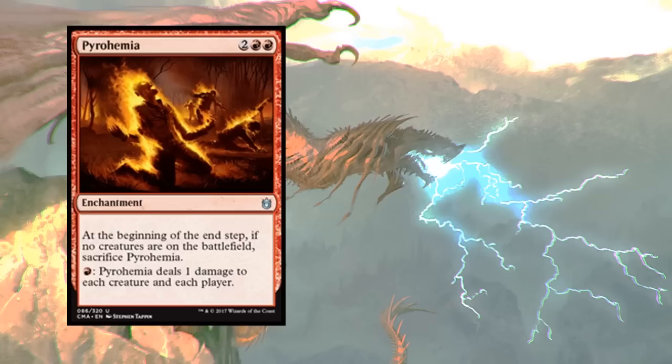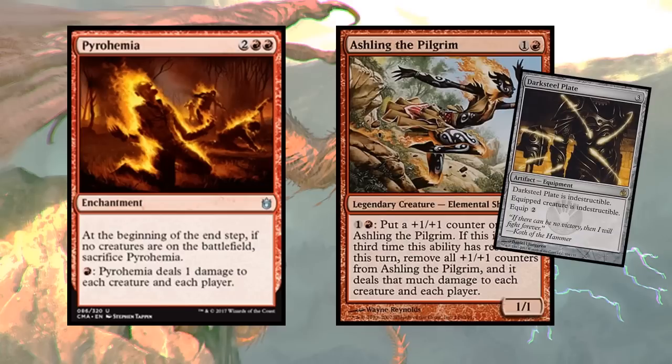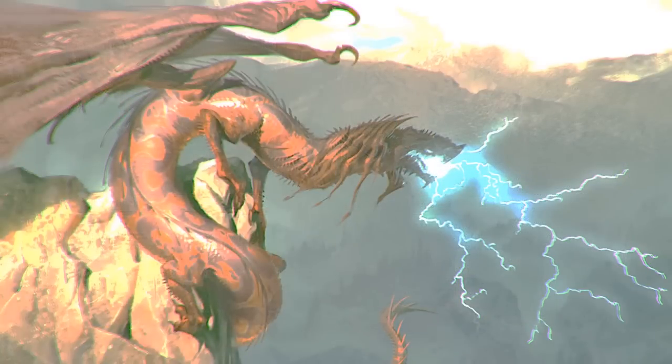You could pump all that mana back into Pyrohemia, doing a total of like 20 damage to everyone in one turn - that's how games end. Next is Ashling the Pilgrim, a wonderful mana sink. You keep pumping mana into this elemental, growing it, and when you need to, wipe the board in one go. It does a ton of damage to everything, then you have a bunch of mana in your second main phase to rebuild. Great combination with Darksteel Plate - keep everything you don't want off the battlefield.